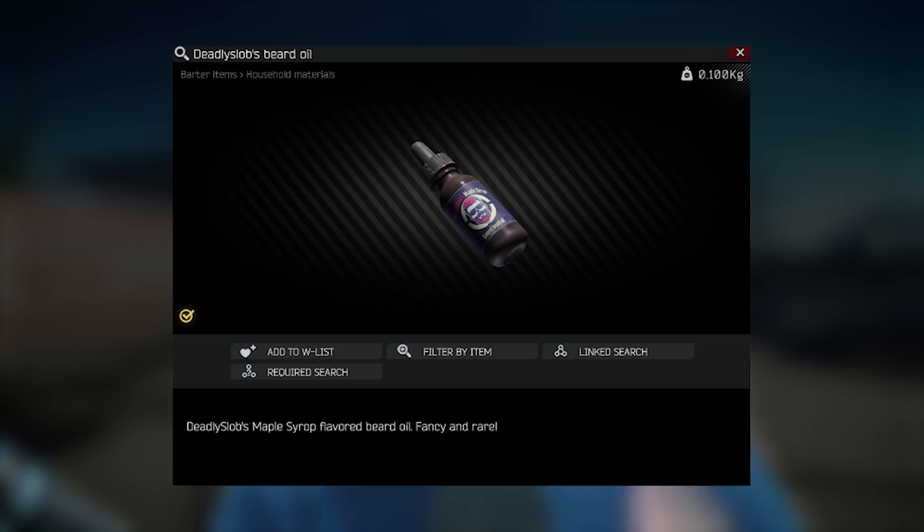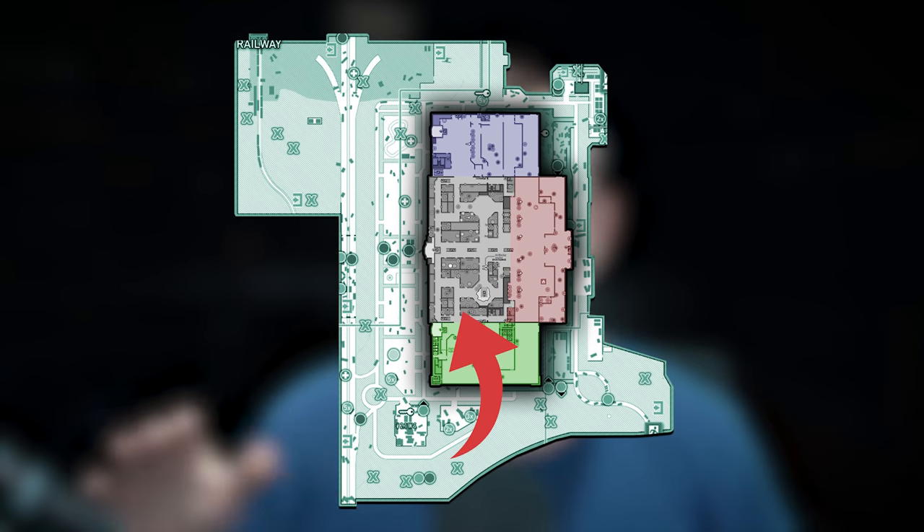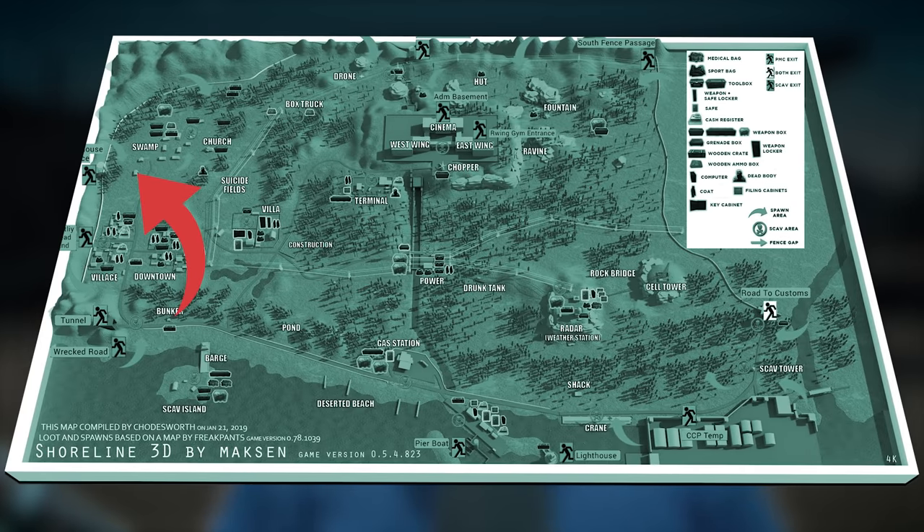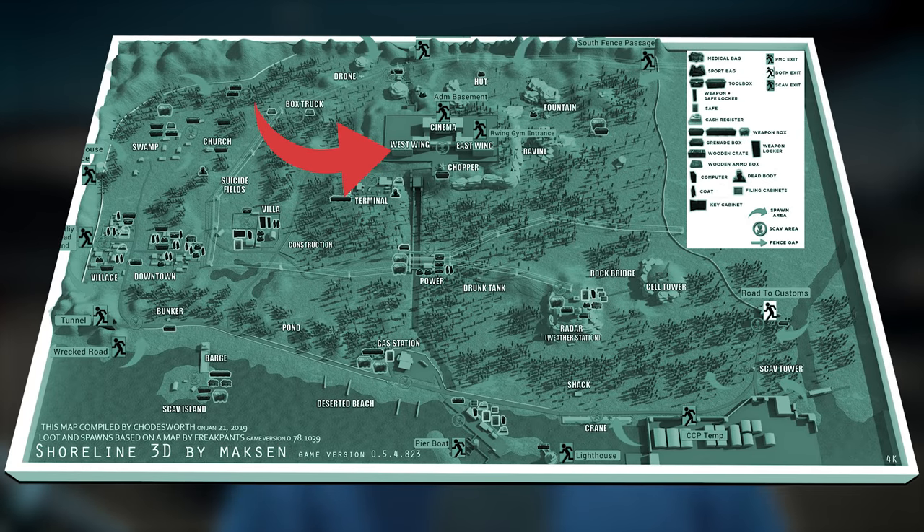Next we have Deadly Slob's Beard Oil. This one I found had a lot of success getting on Interchange. Head to the Power Station — where the computer terminals are there's a filing cabinet, and two shelves next to that computer area where you can find it. Otherwise, head over to OLLI. Out the front of OLLI there's a furniture store with some shelving on the far side where it can spawn on the bookcases. You can also head to the back offices using the OLLI Logistics key — on the desks in the back of each of those rooms, as well as a further office area with shelving. I haven't had much luck on Shoreline, but Interchange — either the Power Station or around the OLLI area — is the fastest way.